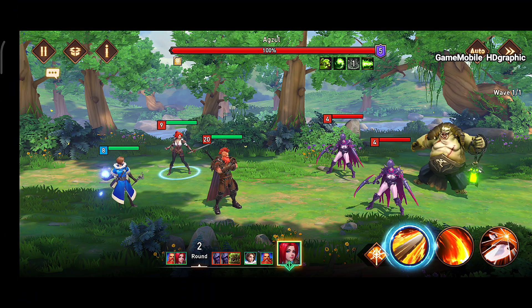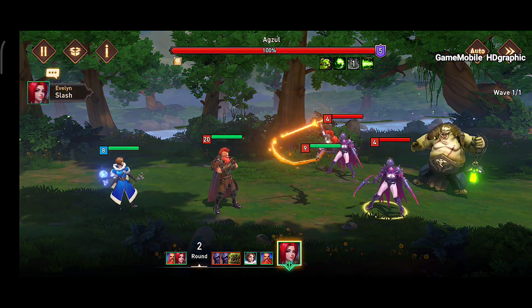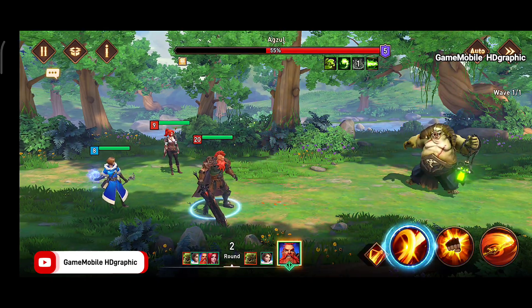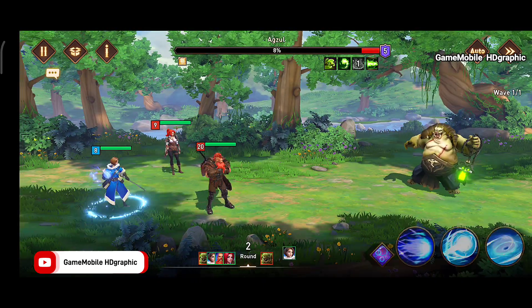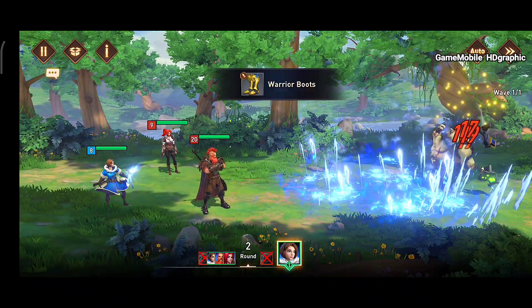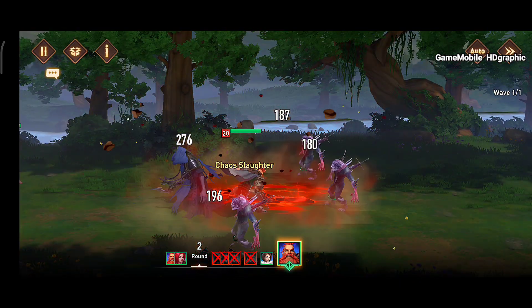Awakened Chaos Era — this is my personal favorite. The graphics are absolutely number one. The game has special visual effects when you use an ultimate skill, and every character has their own unique passive skill that supports your luck in combat.